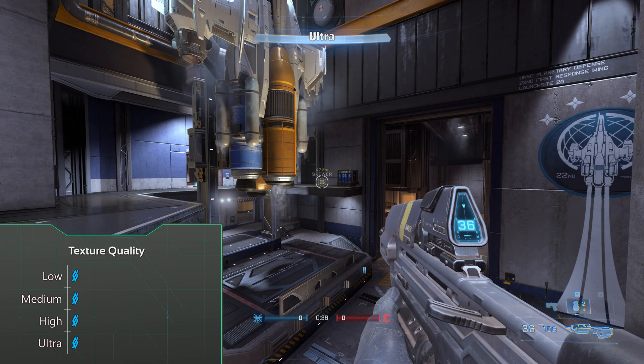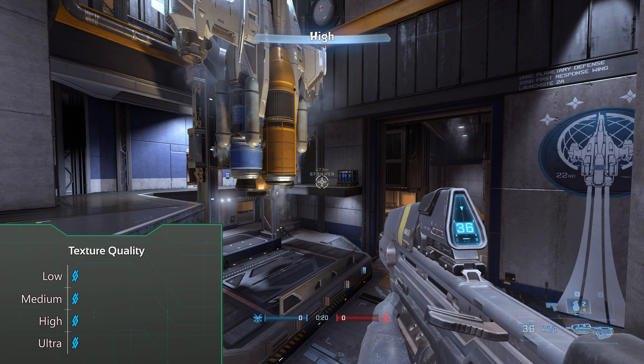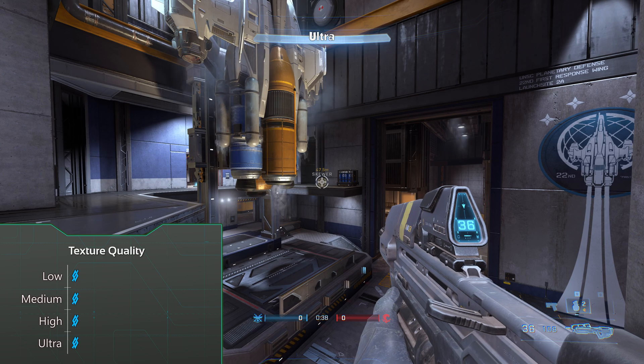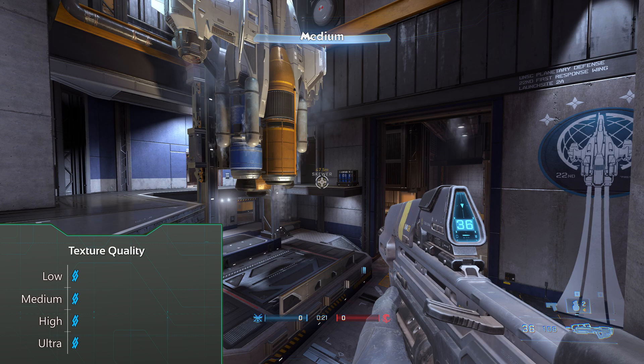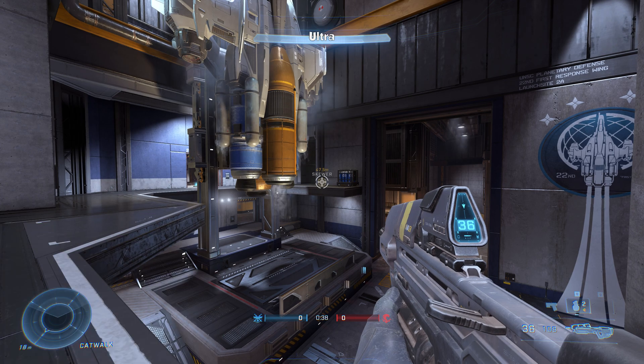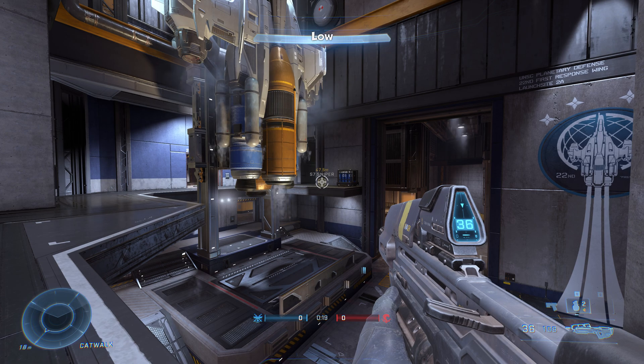Textures as per usual don't make any difference in performance until you hit the VRAM limit. If that happens then drop them down. Otherwise keep the textures on ultra for quality mode or drop them to low for visibility mode.